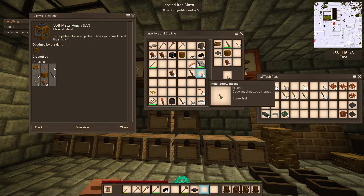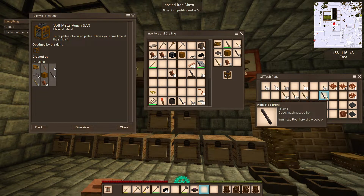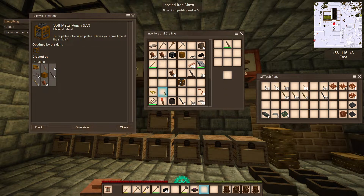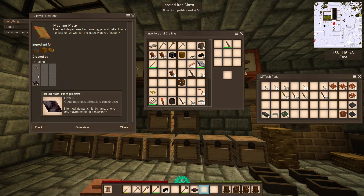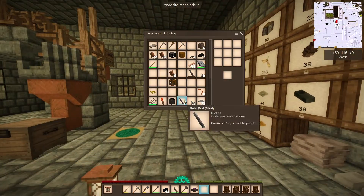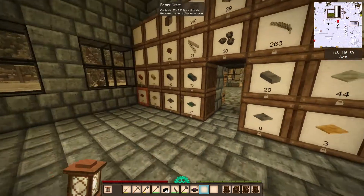I'm holding Alt by the way - that's how I'm able to move around with all these windows open. One, two, three, four - and those are iron rods. There's the soft metal punch. What it does is it machines these drilled metal plates. I made those manually before the episode, but this turns plates into drilled plates.